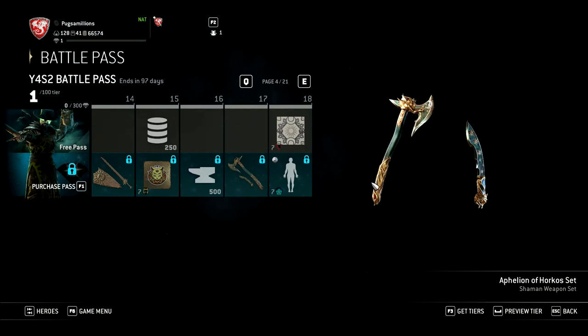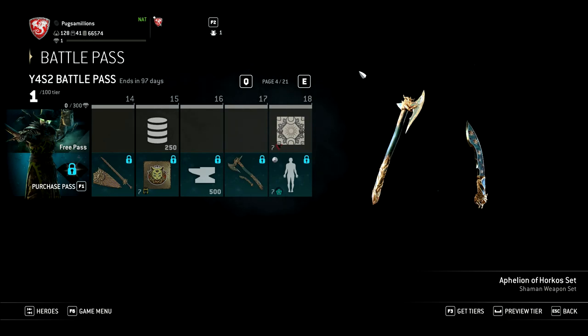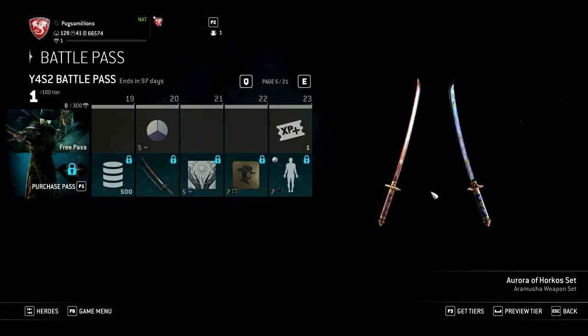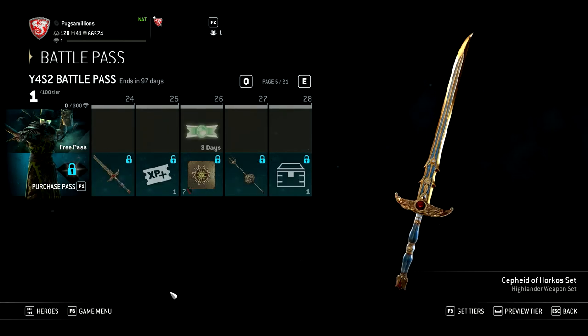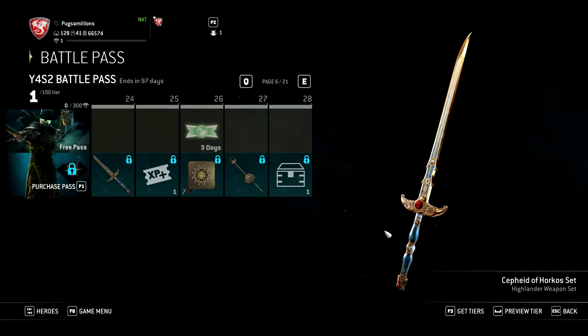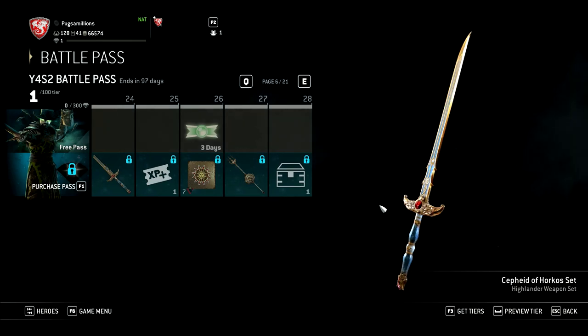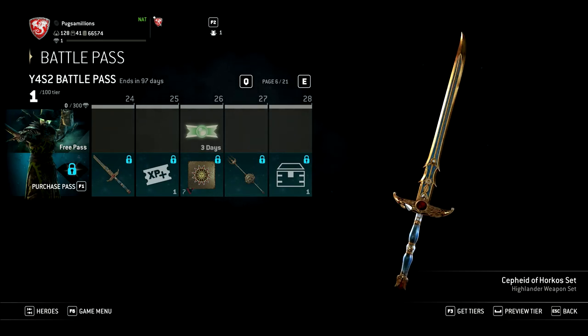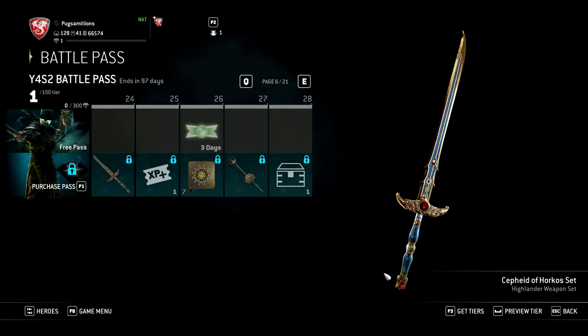Shaman's weapon — that kind of looks like a dragon a little bit. Some suns and then another dragon, that's pretty neat. Aramusha — I like the differentiating colors, the red and then this one's blue. I think that's pretty neat. We're not checking out everything, only the cool stuff. Highlander's weapon — I like the little curve on the top. What are those, animals or anteaters? I like the red gems.